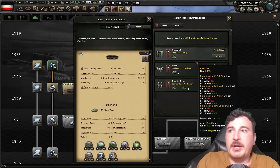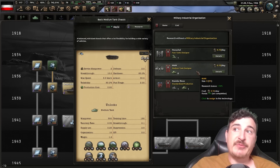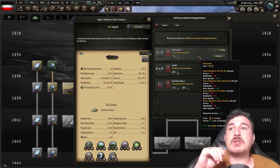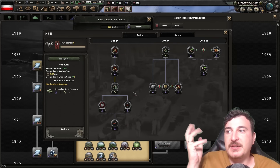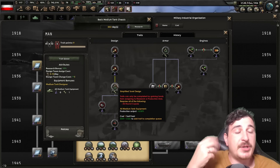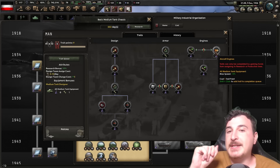When it comes to the military industrial organization, this is a bit of a personal preference. My personal preference is the MAN company, but Henschel and Daimler-Benz are also pretty good — each has unique advantages. I like MAN because their traits include not only breakthrough but also production output, more breakthrough, more production output, and max speed — they've got all the things I like in my tanks.